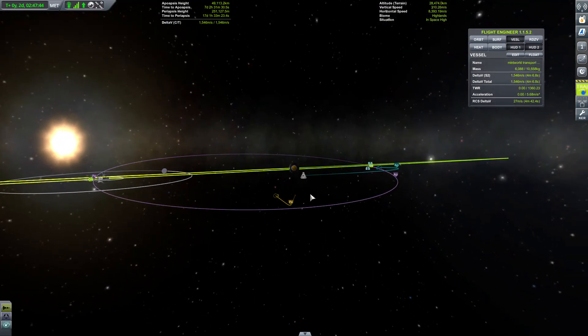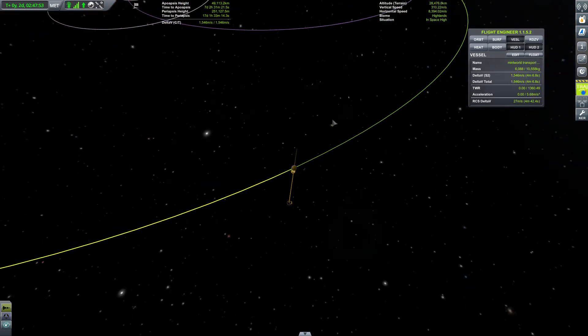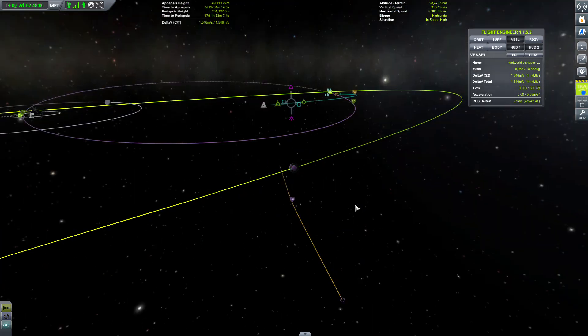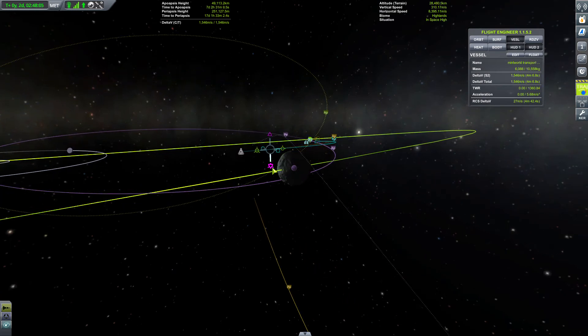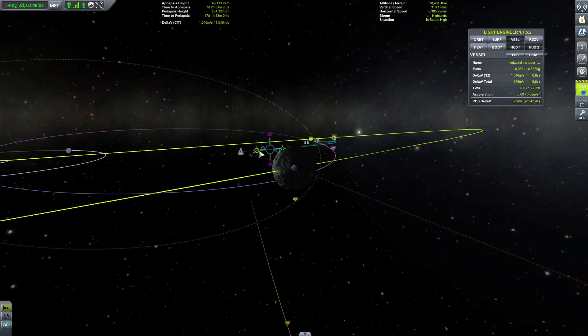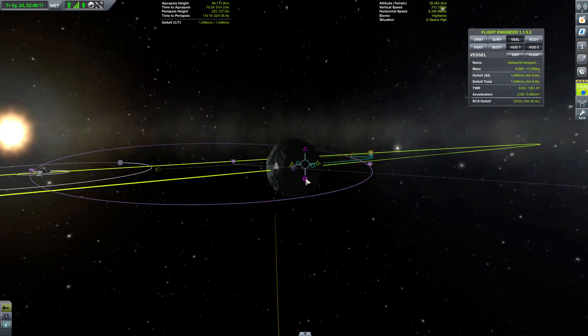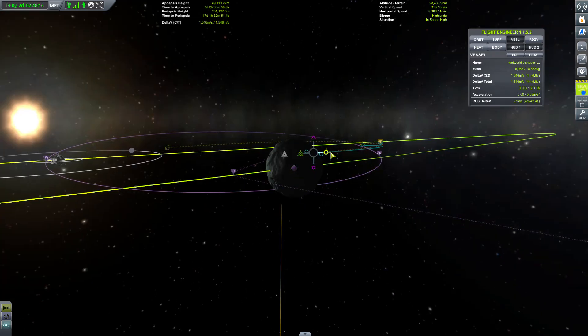We're having a high-altitude polar flyby, but we don't really want that. Let's see if we can try burning up slightly - that would work more. Now let's see if we can try burning backwards and slightly up. That should get us to where we need.